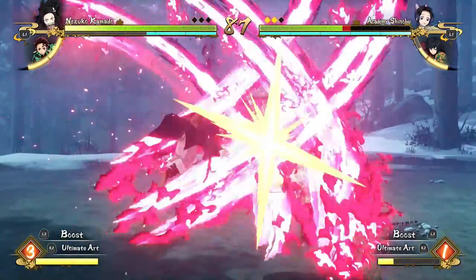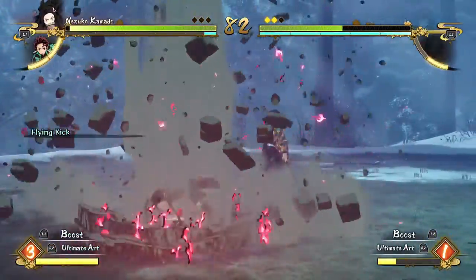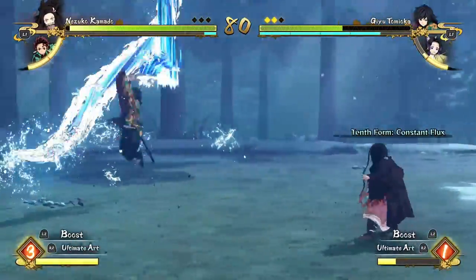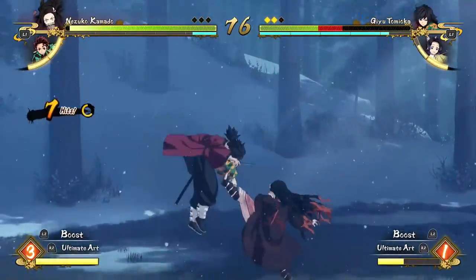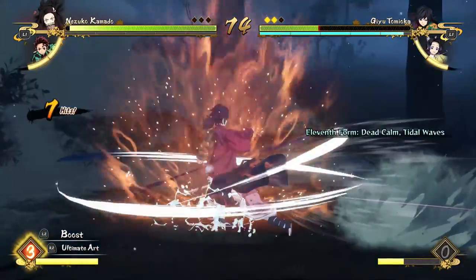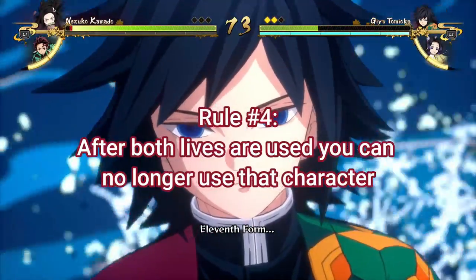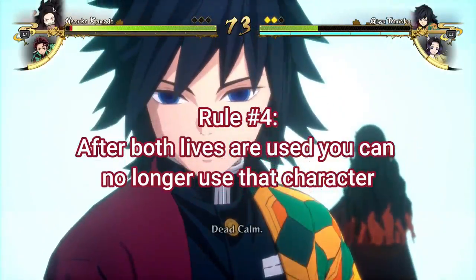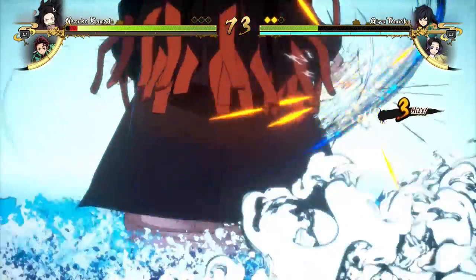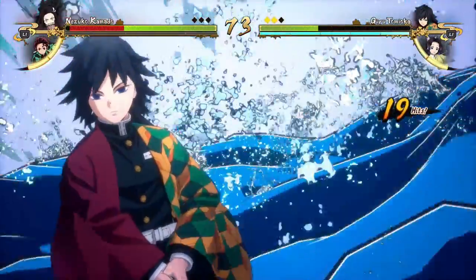So let's say you're playing as Tanjiro and you lose two rounds — you then have to switch into your next character, which for this example is Nezuko. But your second character can be whoever you want; you just have to start with Tanjiro. That gives everyone a common starting point, but your second character can be whoever. Rule number four is that after both lives are used on your character, you can no longer use that character. This goes for every character for the whole challenge — if you lose both your lives, that character is out.